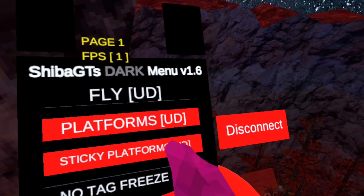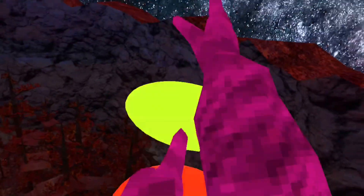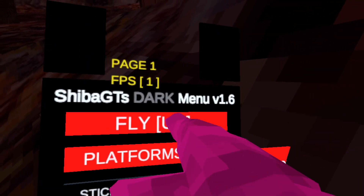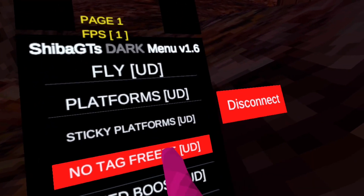Sticky platforms: it's the same but they match the width of your sticky so you can't get off of them — well, you can but it's hard. Freeze tag: whenever you get tagged you freeze. Speed boost: just a normal speed boost — it's very strong, you could probably get to the tutorial area with it.